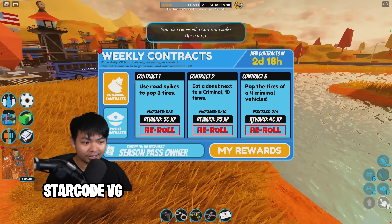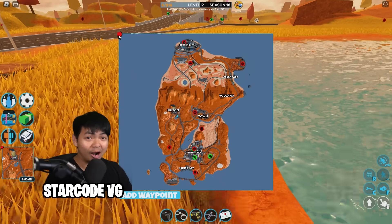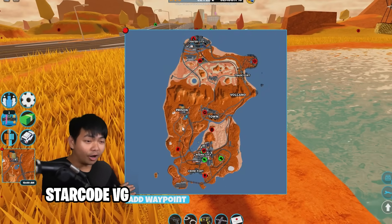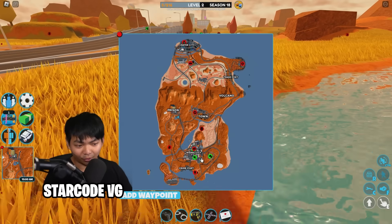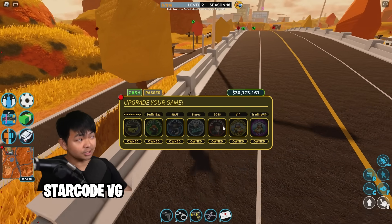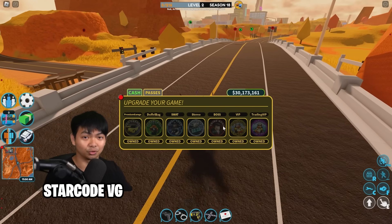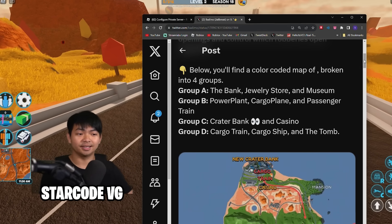Now let's talk about robberies. As confirmed on Twitter by Asimo, you can no longer open all robberies at once. Right now you can see the J-Store, the museum, and the bank are opening. If you don't have the game pass, I'd suggest buying the Boss game pass, because it tells you what store is opening 30 seconds early, according to Asimo.